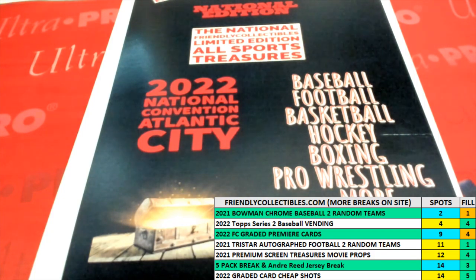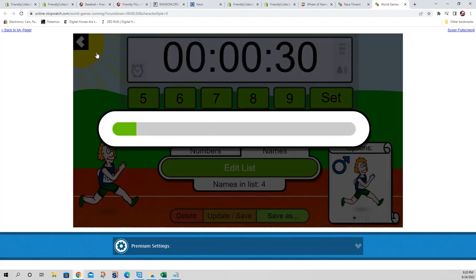We're going to randomize the racers — shuffle them seven times. Right here, we're going to hit that shuffle seven times. Let's go. One, two, three, four, five, six, and seven.